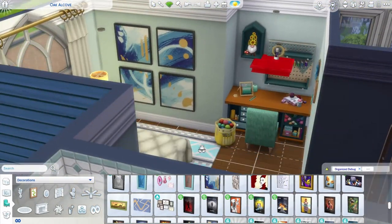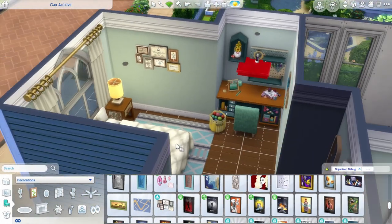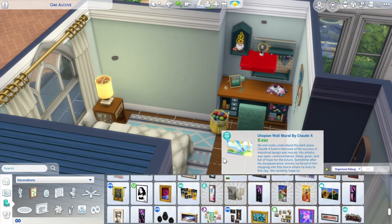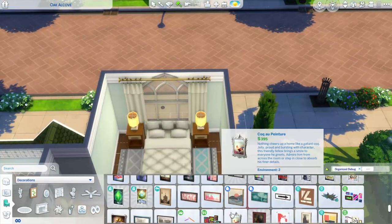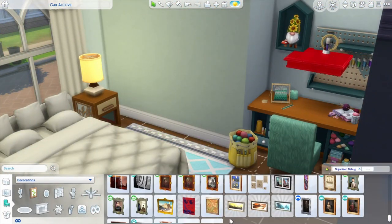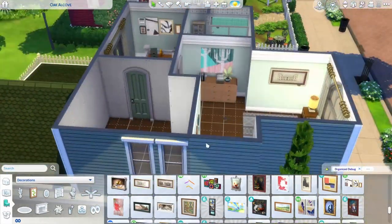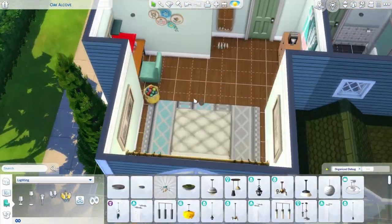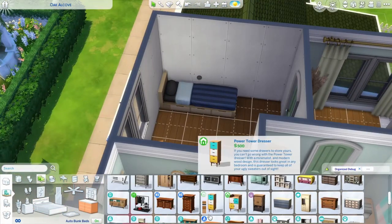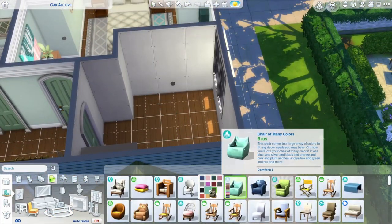The knitting Sim just needs a cute little nook to work on their stuff. And this chair — it's so cute because it's fluffy and it's from the High School Pack. It fits the color scheme of the bedroom perfectly, and when I first saw it while building this room I was immediately in love.